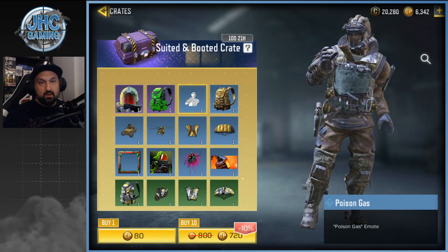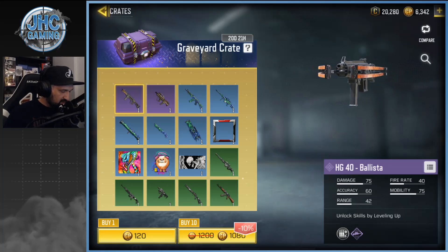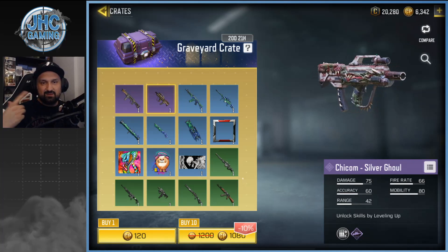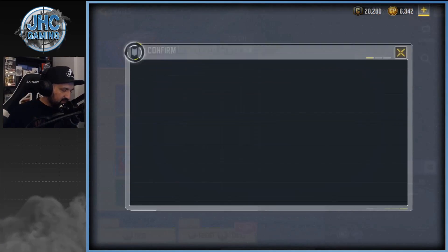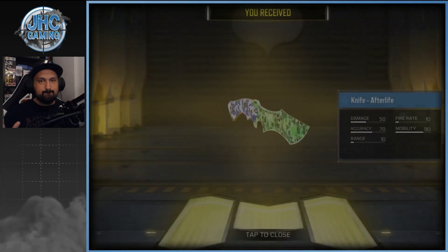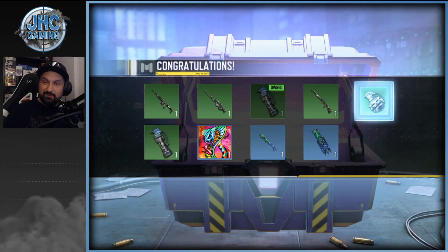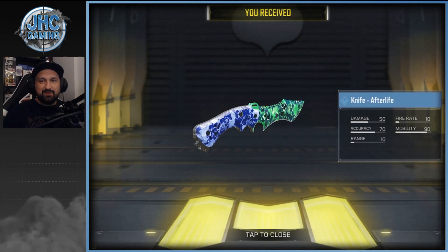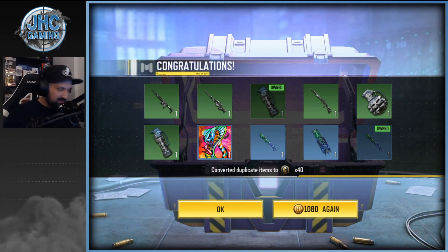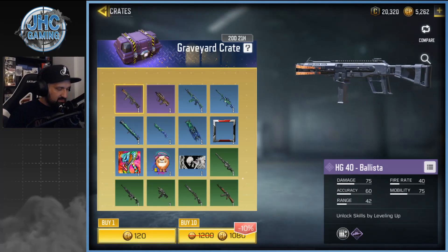I'll take it — let's go 10 of these and don't give me the HG 40, anything else I'll be happy. Alright, boom, that's gonna be 10 only. Cool knife, cool knife, cool trip mines, cool knife again — this is not what I wanted. I don't want to spend more money on that crate because I don't want it enough.